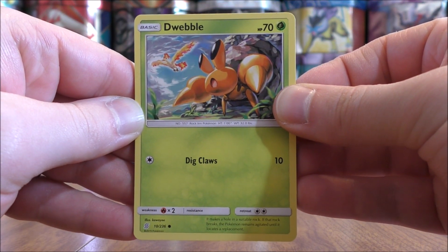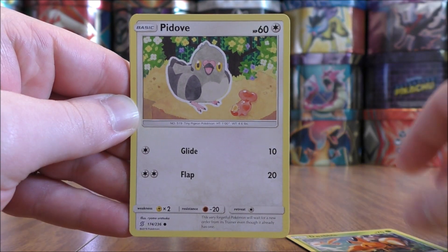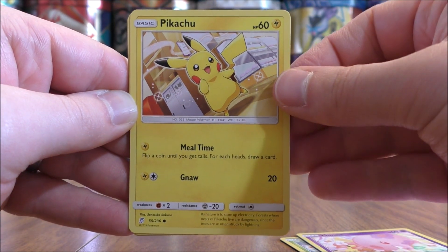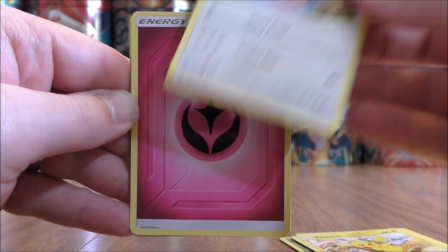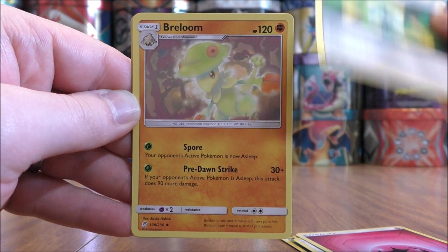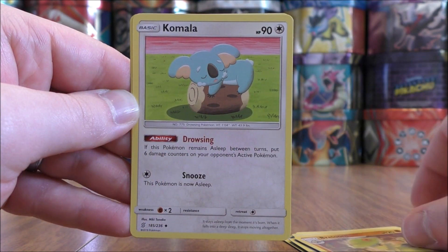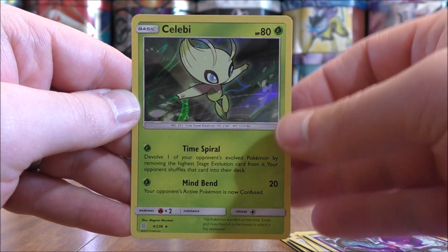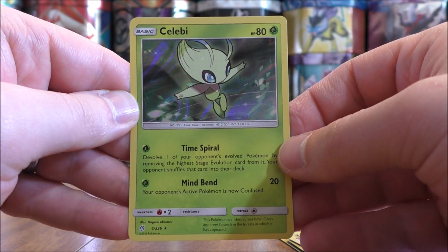Third pack starts with Dwebble, Moltres in the background, Dodove, Munna, Pikachu, Lickitung, Fairy Type Energy, Recycle Energy, Breloom, Komala, a Reverse Holo of a Poipole Common, and the final card would be a rare holo in a Celebi.